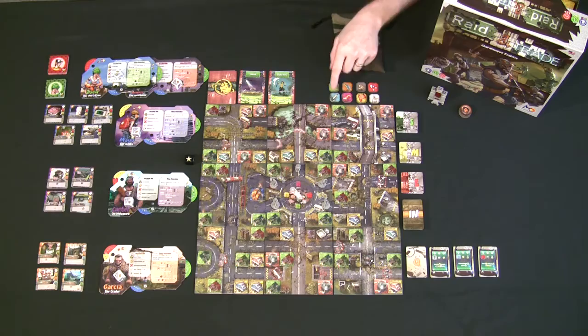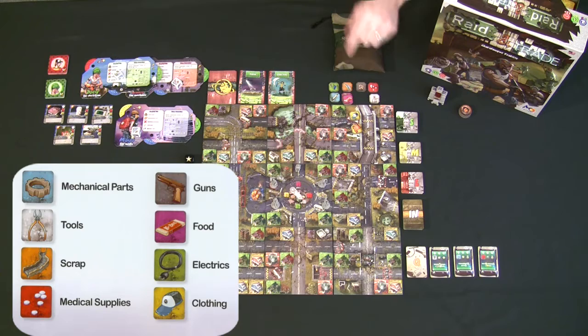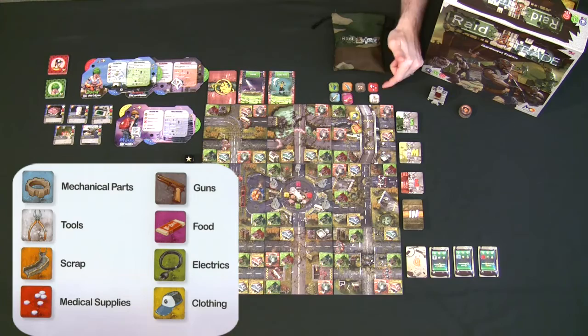There are eight different color-coded resources in the game. Yellow resources are clothing, purple resources are food, gray resources are weapons — whether they show guns or bullets they function as weapons — white resources are tools, and red resources are medicine.